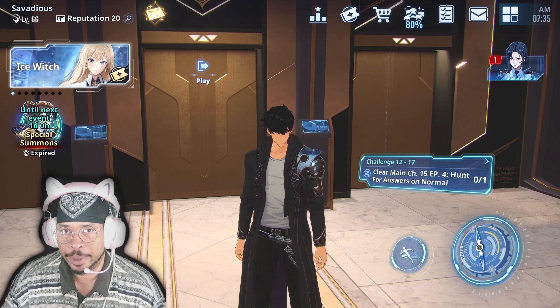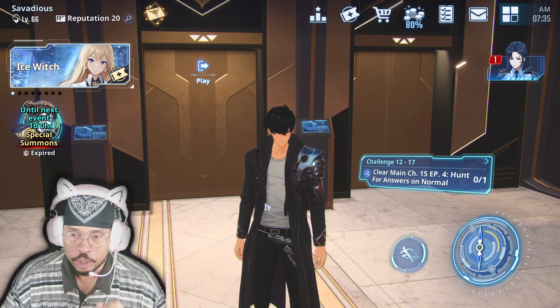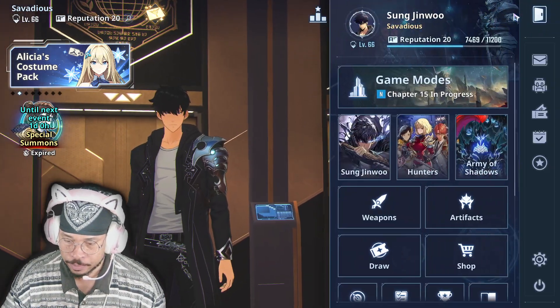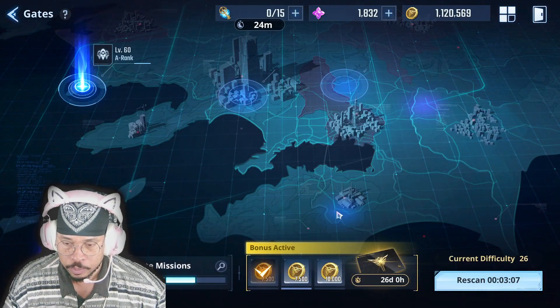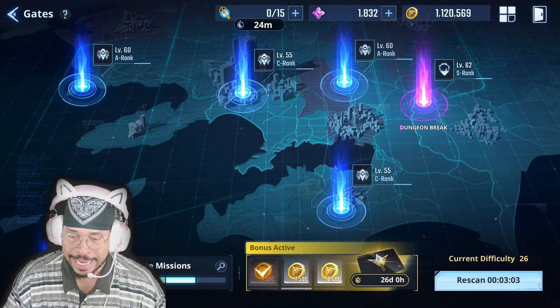So I'm gonna walk you through step by step in this really quick video. First of all, you're gonna go out to your mining — go up to the menu and select dispatch mining teams. When you go to the gates, you're gonna look only for yellow gates.